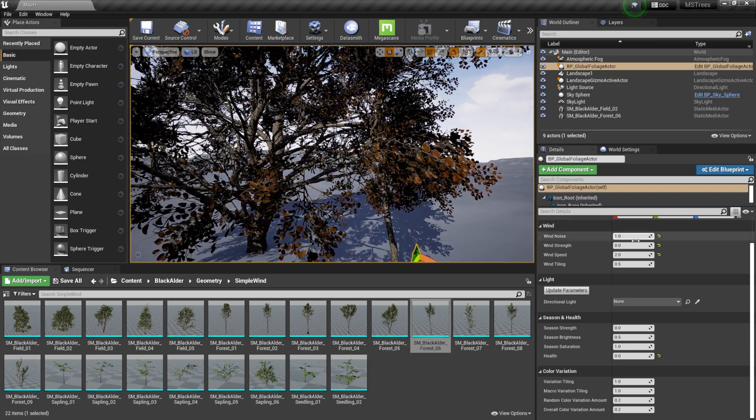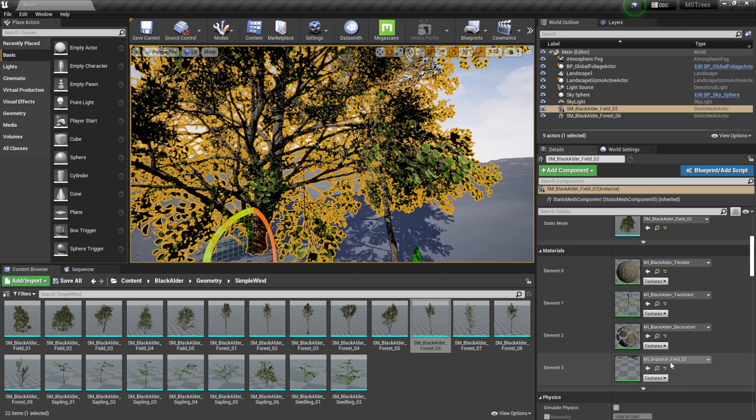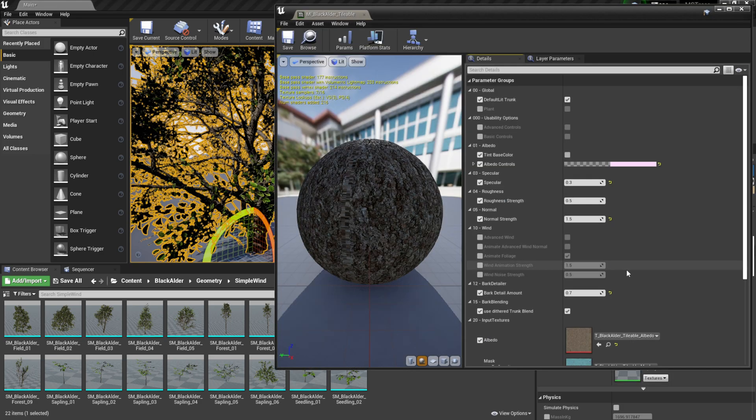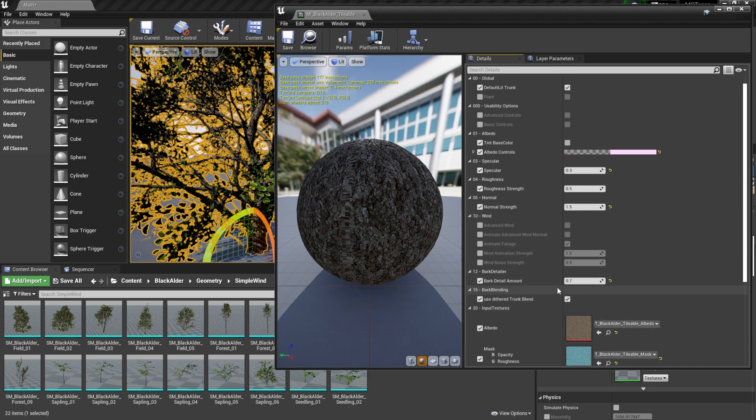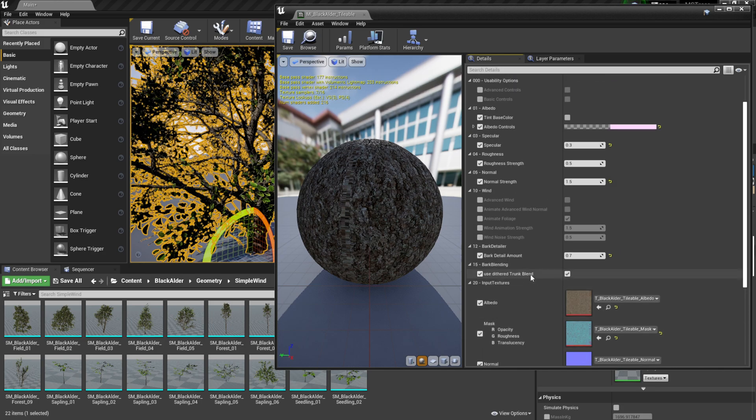They didn't just add trees — they gave us a ton of functionality. They could have just made static trees and called it a day, but they added different color variances for the leaves, wind control, and full material control as well. If you click on the bark, you can see all the different attributes set up — there's a lot of control within the material sets themselves.